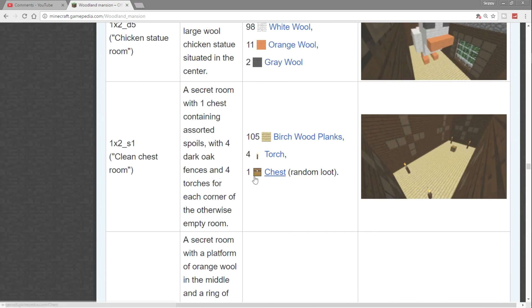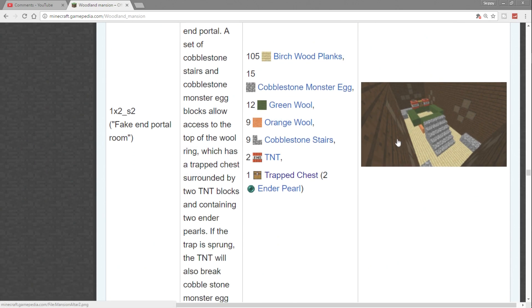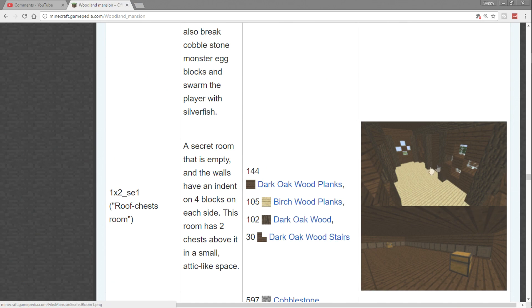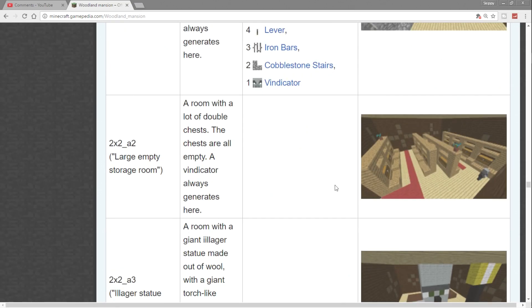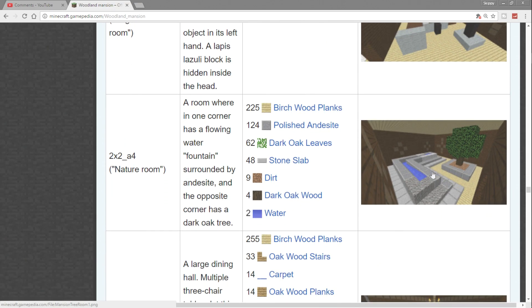A clean chest room has one chest with random loot. Then there's a fake end portal room — you could get ender pearls, a trap chest, TNT, cobblestone monster eggs, though it's a fake portal. Next up is a secret room — not all rooms have entrances. You have to find them behind other rooms. When you see a vacant area, look carefully because there are secret rooms with hidden entrances. Large empty storage room, illager statue room.